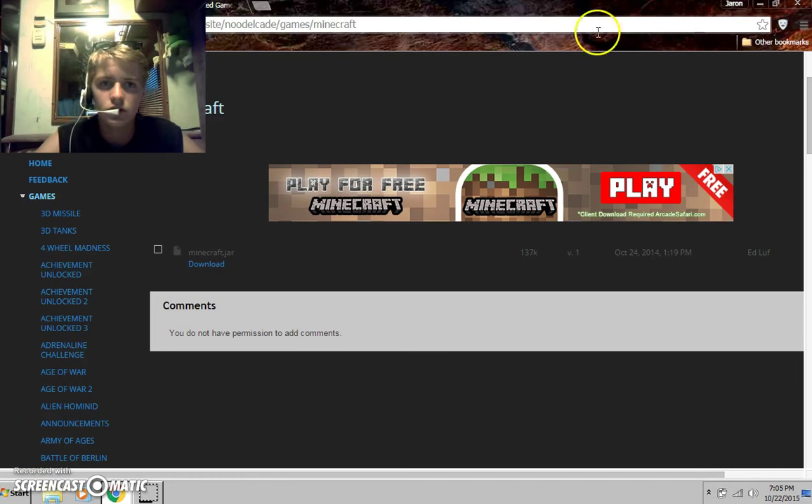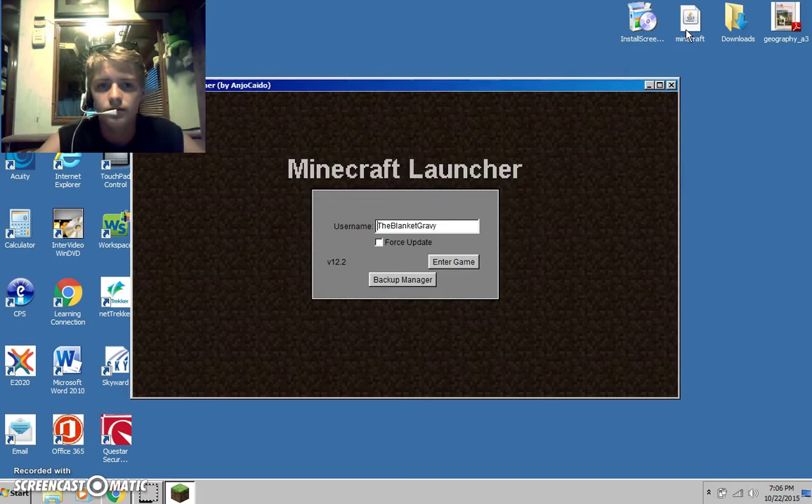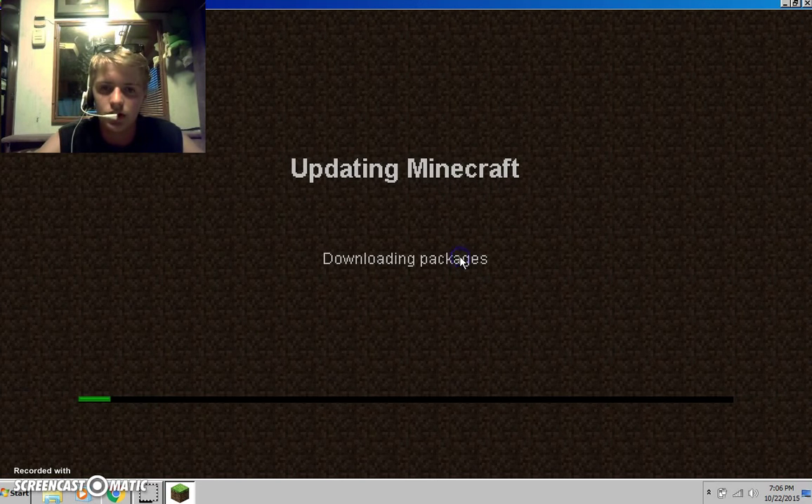And it'll open up, and it should look something like — hang on — it should look something like that. Well, not that, but you can put it there. It should look something like this, and except you won't have this there because that's my name. Just put your username in, force update.